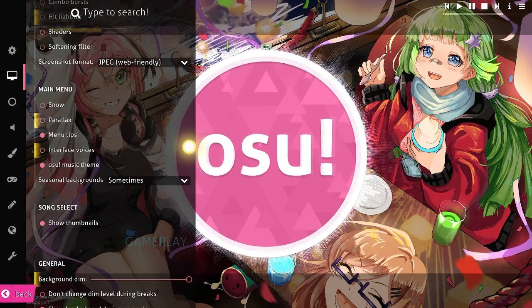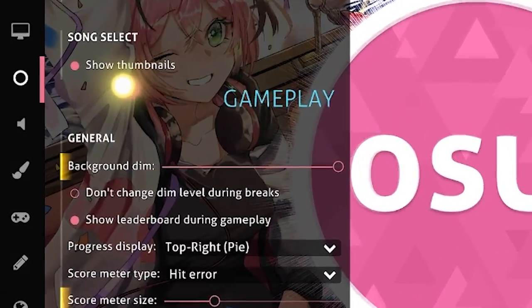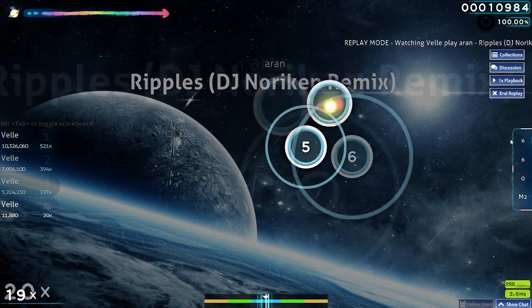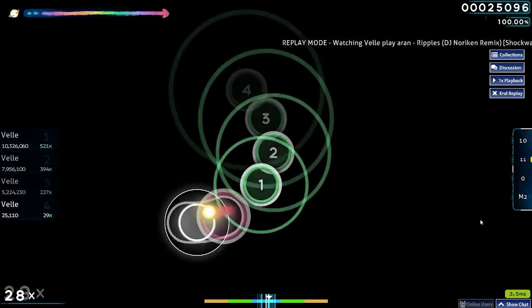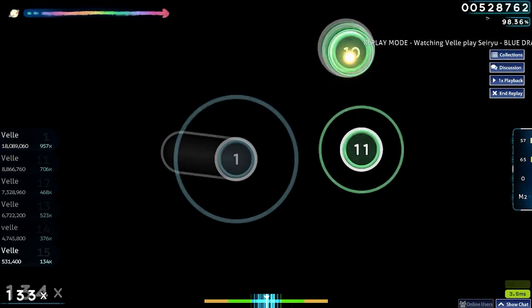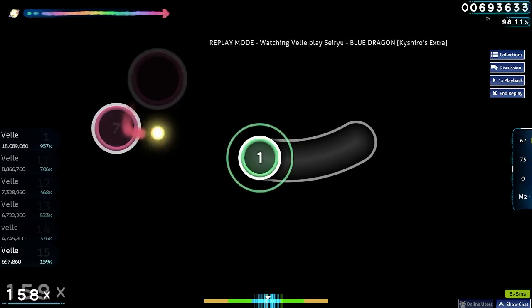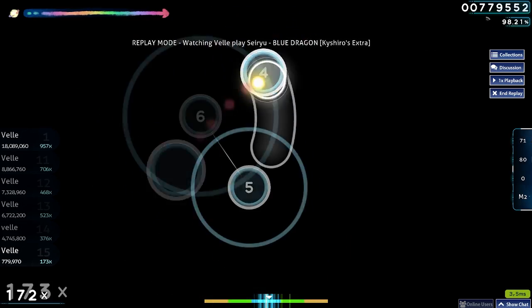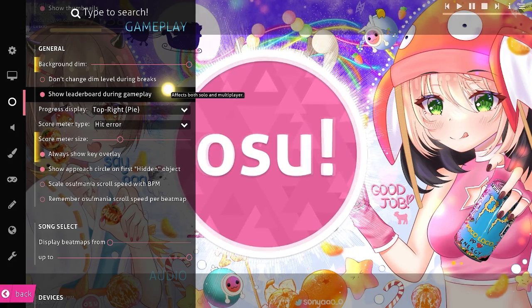The main menu can cause some lag, but it really doesn't matter. Show thumbnails is optional. You can also change your background dim to 100% if you feel the lag is coming from having it at a lower percent — at 100% it eliminates every video, thumbnail, or background effect, which can help you gain more FPS. Don't change it during breaks can also help a lot. That's about it for getting 1000+ FPS or at least a lag-free game.